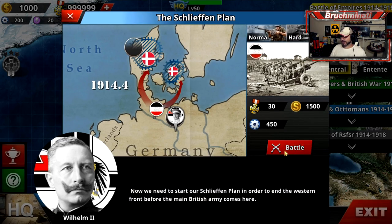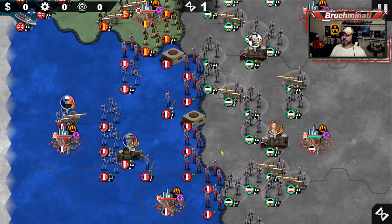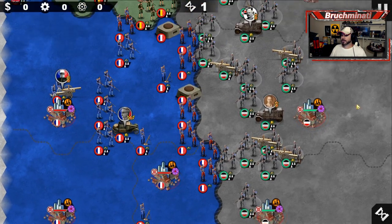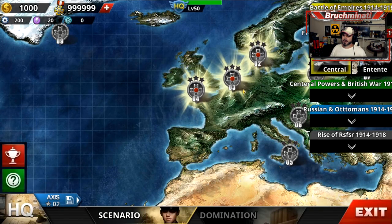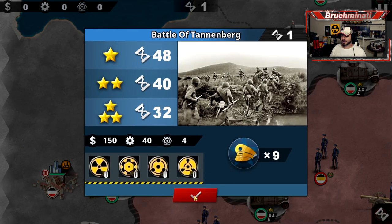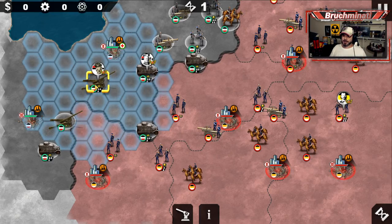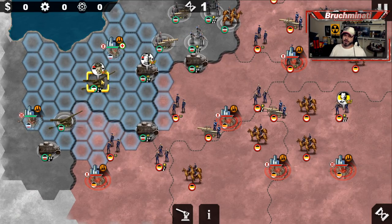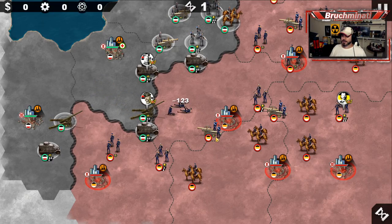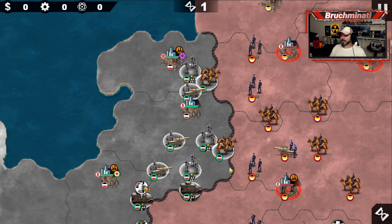We've got the Schlieffen Plan - a small one, but still big enough to realize it's not gonna work. Then we've got the Battle of Tannenberg. I did watch Native Monitor's video - the special unit for the Germans is the gas artillery. That stung a little bit.